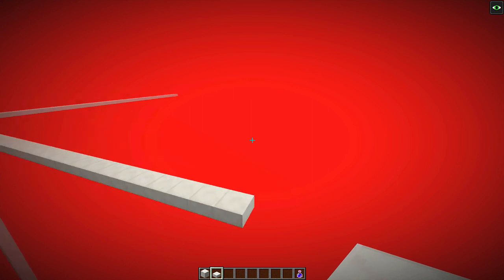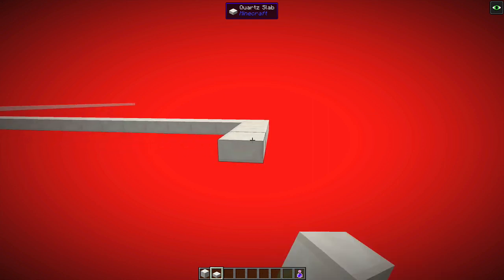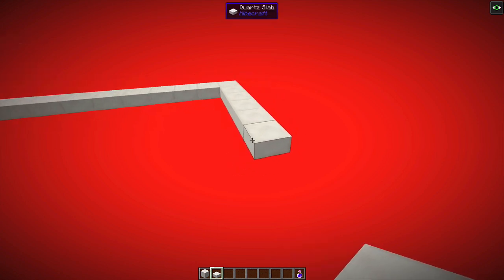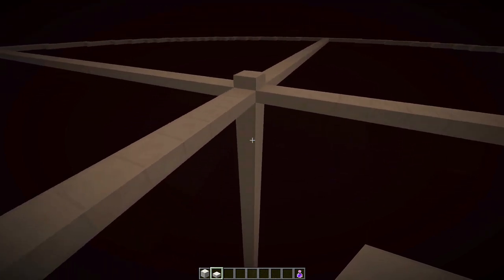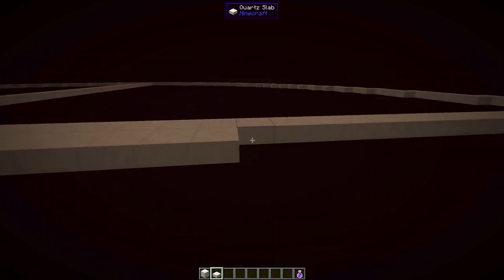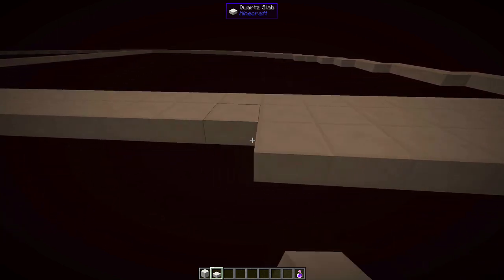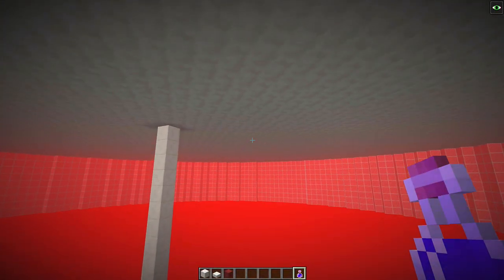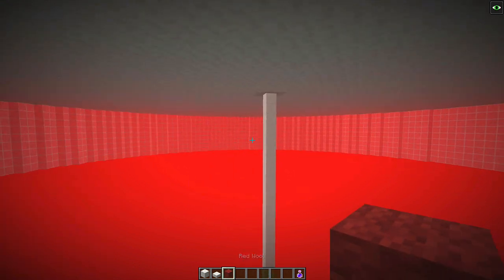Once that's done, just remove the top block, replace it with a non-spawnable block, and start the fun job of filling this in. This is going to take you a little while - luckily I'm in a modded world playing creatively. Once done, you should have the roof filled in. I've also put on a glass wall going around the outside - that's not a necessity whatsoever, it's just something I like to do. I think it looks pretty.